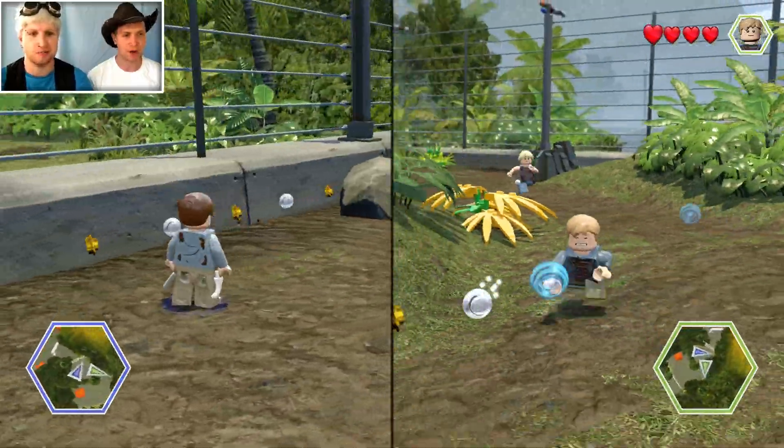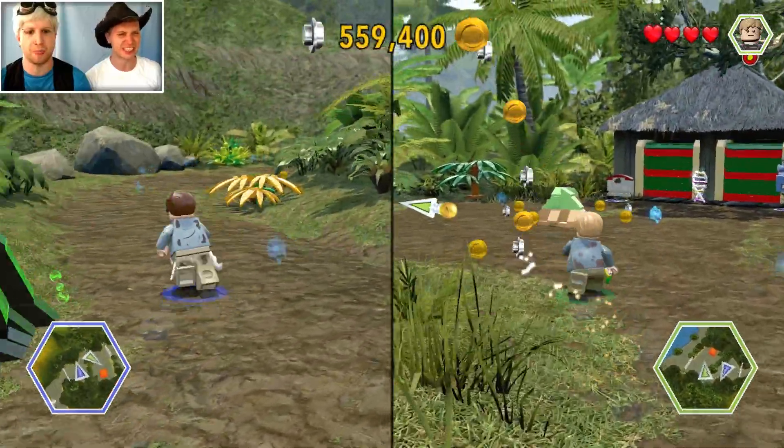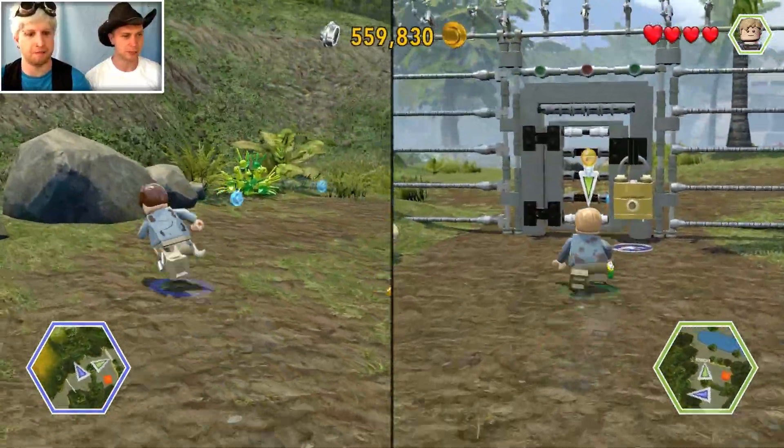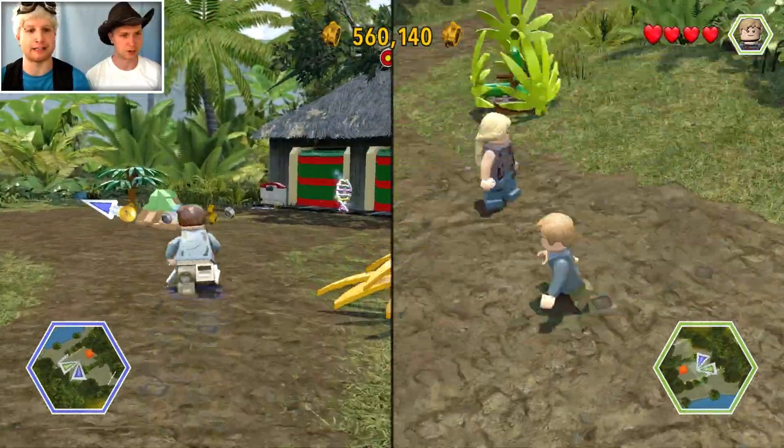I'm following the lines. Look at the kid run with his mouth. Where are we supposed to actually go though? I'm following the blue blips. The blue bleep bloops. We need the key. The key's gotta be around here somewhere.